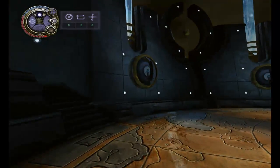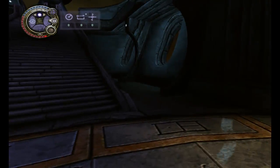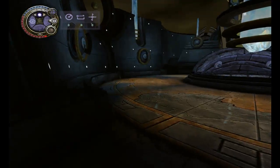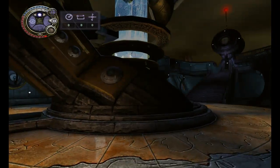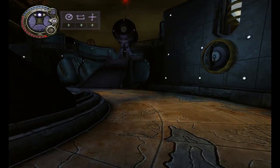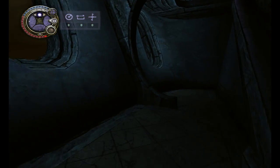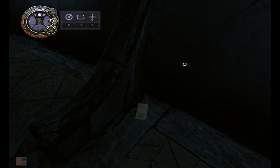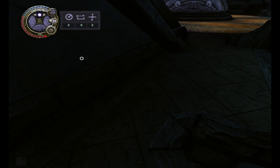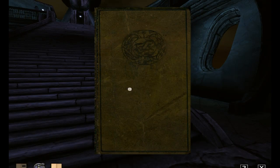Also, there should be a Yisha page somewhere around here. Don't remember specifically where, so we'll find it the old-fashioned way — looking around. I'm pretty sure it's in these stairs somewhere. Yeah, there it is. We'll find that when we head back to Relto. So we're going to head back to the Nexus, but first we're going to go to Relto just to see what that did.